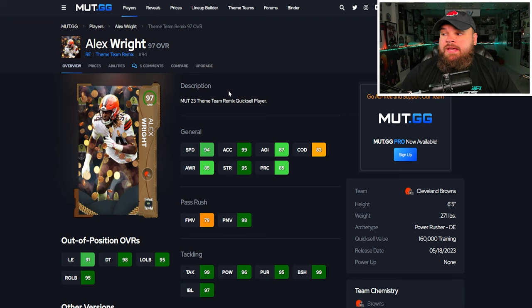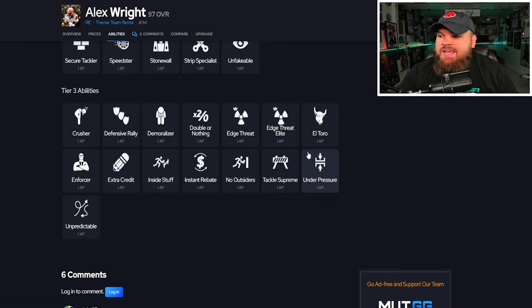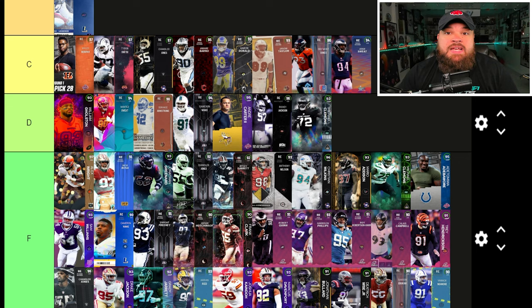First card of the day: Alex Right. This card's main purpose was to get theme team remix coins, but now he really has no purpose, going for 100K which is basically training value. He has 96 speed, 99 acceleration, no finesse moves, but great power moves, block shed, and impact blocking — 6'5", 271 lbs. With only bull rush trait on yes, you can block out the finesse move rating, but he gets zero AP abilities, so he is going into F tier.